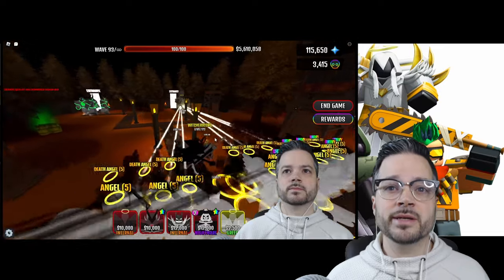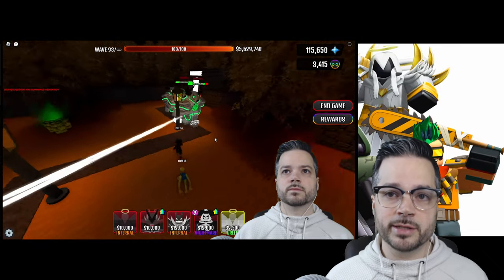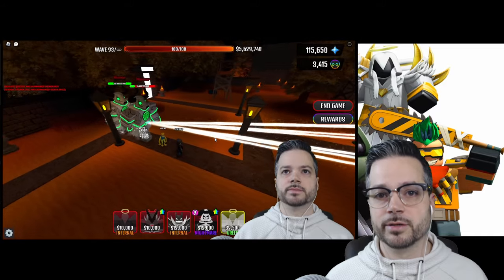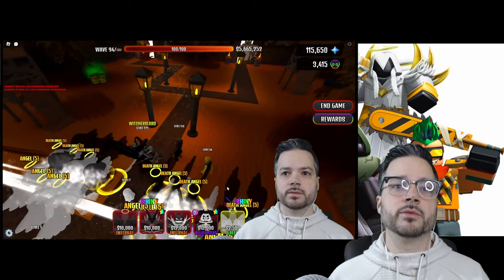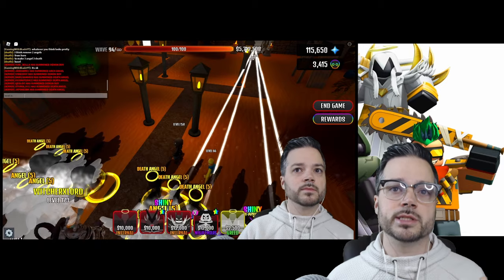If you'd like to argue with me further, feel free to leave a comment below. In my defense, all-speed is still better than all-damage because of more evenly spread damage, so speed is probably second place. Going all-in on damage would probably be third place. I'll get into this more later as it's still applicable for placing faster towers over slower big-damage towers when it comes to tier listing.